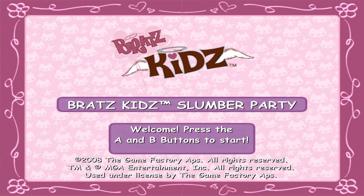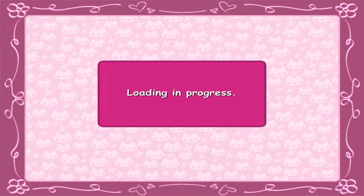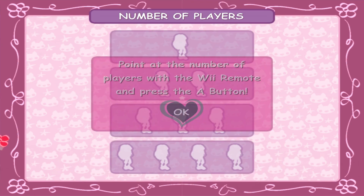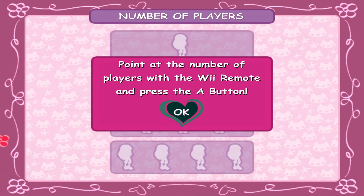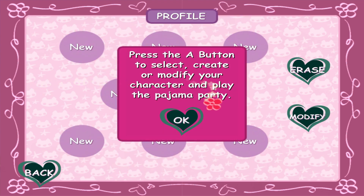Welcome! Press the A and B button to start. Here we go! Point at the number of players with the Wii Remote and press the A button. One player! Press the A button to select, create or modify your character and play the pajama party.